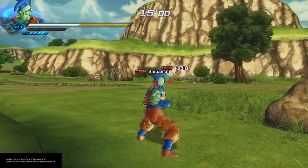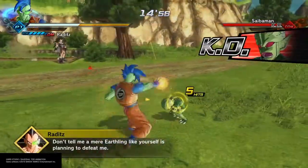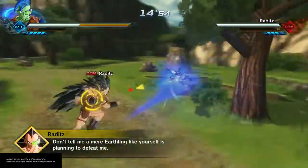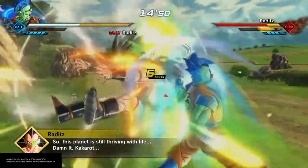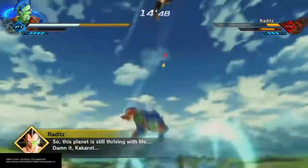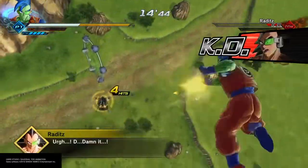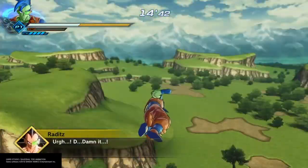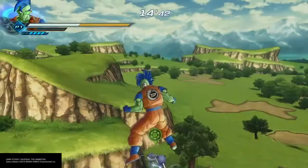Right off the bat we've got Raditz and the Saibamen. I always take out the weakest one first — I find it just to be more helpful. They're usually the ones that are real annoying. Nothing in here is real hard. As you can see we've almost taken Raditz out; you should have no problem with this mission at all. With him beat, it's going to open up a portal and take us to the next area with our next set of enemies.